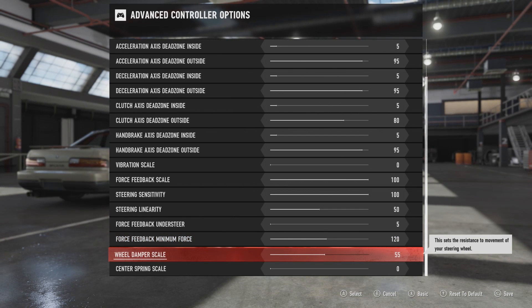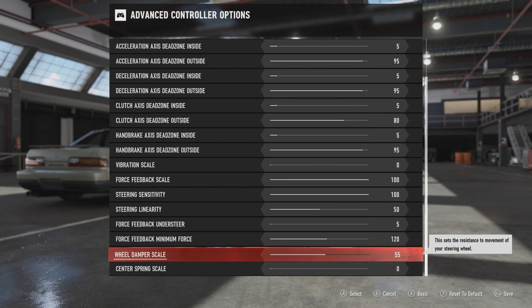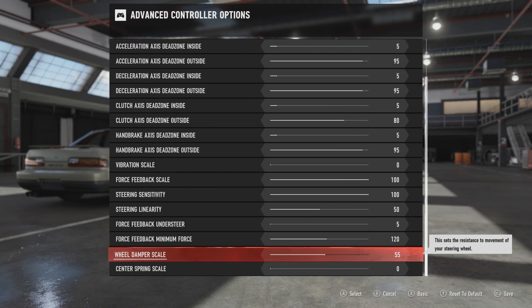Then the wheel damper scale — this is kind of wheel-dependent as well because it really depends on how heavy your wheel is by default. For me, 55 is a nice value. If you put this higher it will make the wheel really heavy and it will not spin fast enough anymore. If you put this lower it will obviously do the opposite — make it really light and make it spin faster. But it will also make it really jerky at a low value, so you kind of want to find the right in-between setting which makes it spin fast enough but not jerky. For me that is 55.